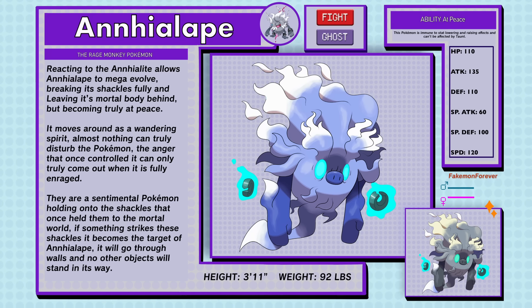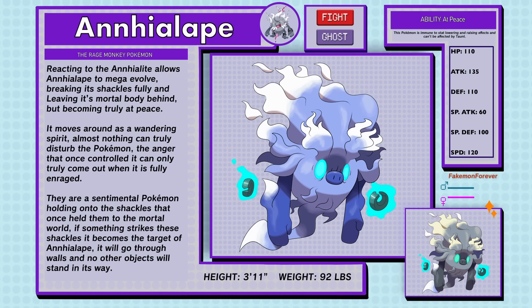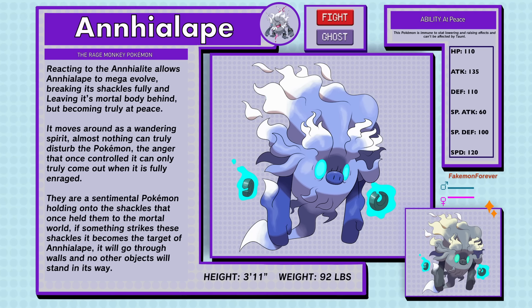Mega Annihilape, the rage monkey Pokemon, Fighting and Ghost type. Reacting to the Annihilaite allows Annihilape to Mega Evolve, breaking its shackles fully and leaving its mortal body behind but becoming truly at peace. It moves around as a wandering spirit — almost nothing can truly disturb the Pokemon. The anger that once controlled it can only truly come out when it's fully enraged. They're a sentimental Pokemon holding onto the shackles that once held them to the mortal world. If something strikes these shackles, it becomes the target of Annihilape — it will go through walls and no other objects will stand in its way. Annihilape has a new ability called At Peace in this form, where this Pokemon is immune to stat lowering and raising effects and can't be affected by Taunt.